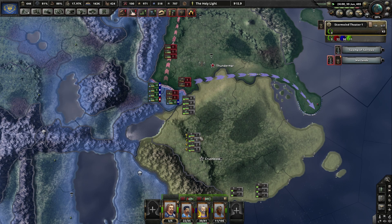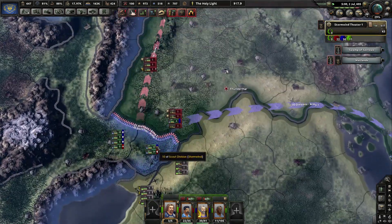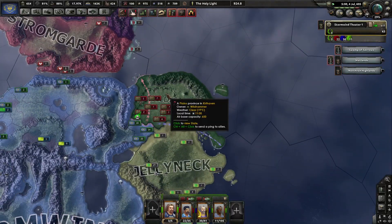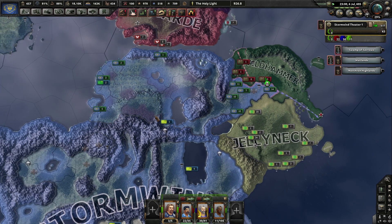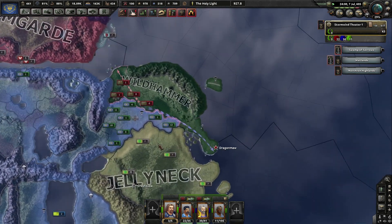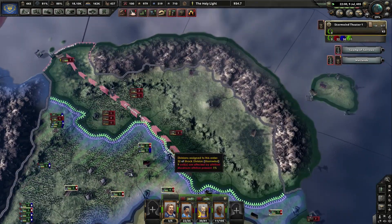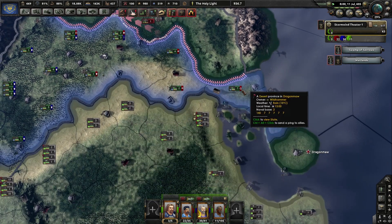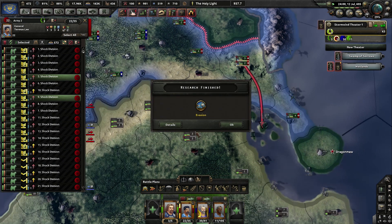Ah, they joined the alliance — too bad. Would have been nice if they didn't. Would have made it a little easier — well, not easier, but would have made a little difference. We could have had a peace conference right away afterwards. I mean it's not essential, but it would have been nice.